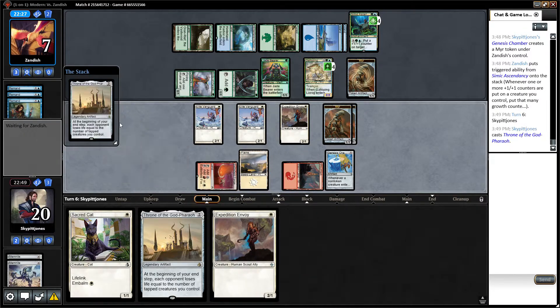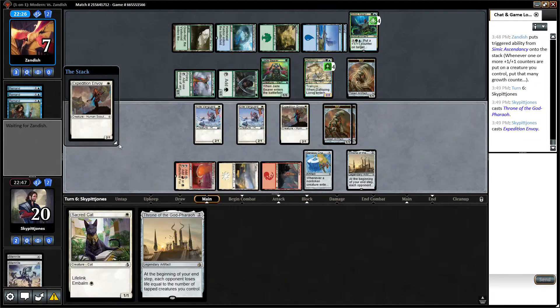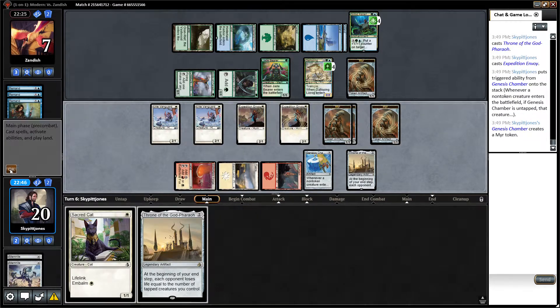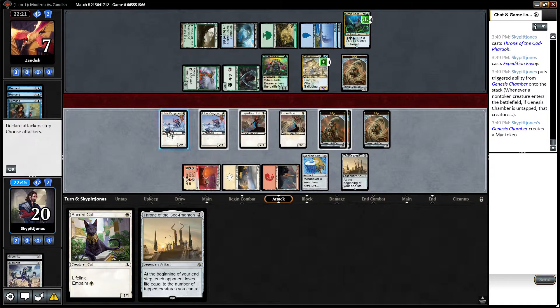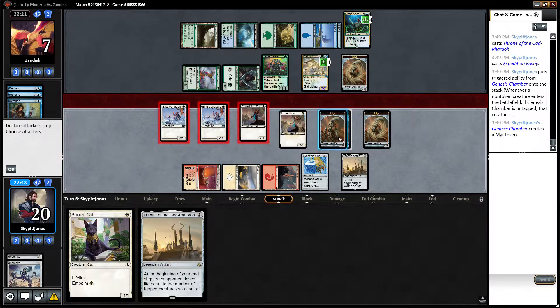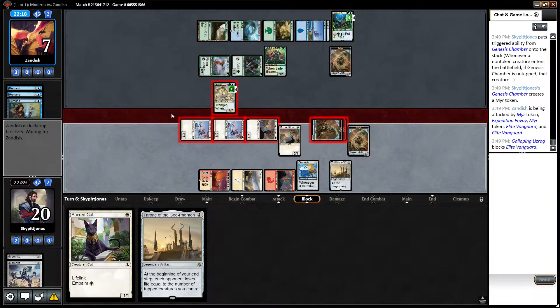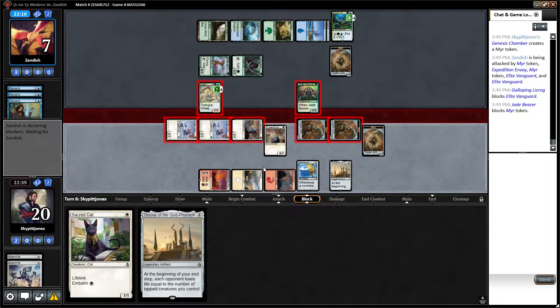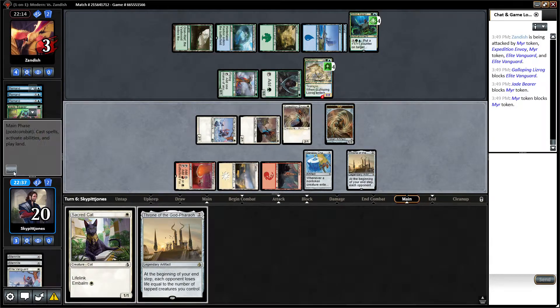We play Throne of the God-Pharaoh again, then an Expedition Envoy, and swing in with all of our creatures. He blocks where he can, and he goes down to one life.